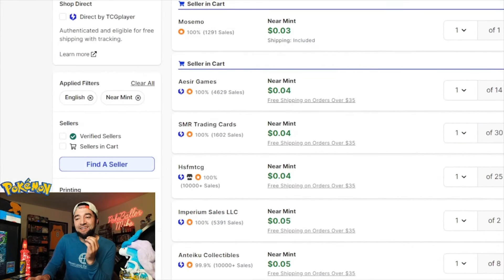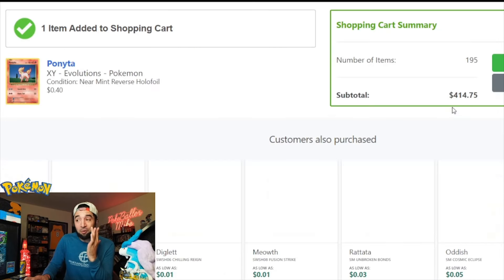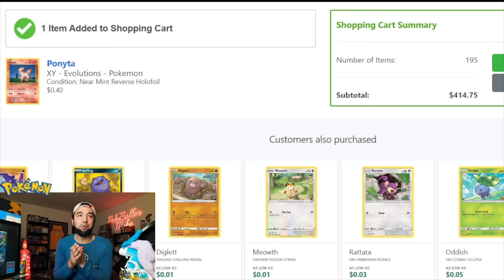Misty's Determination is another fan favorite full art in this set — we can pick this one up in near mint for just about $11. That's the top seven cards in the set added so far.